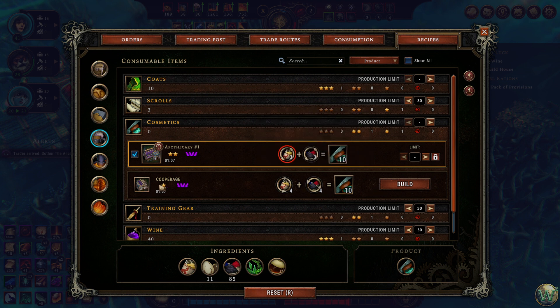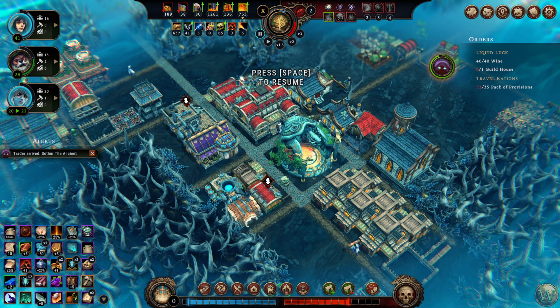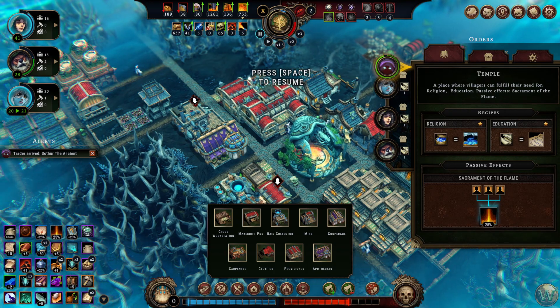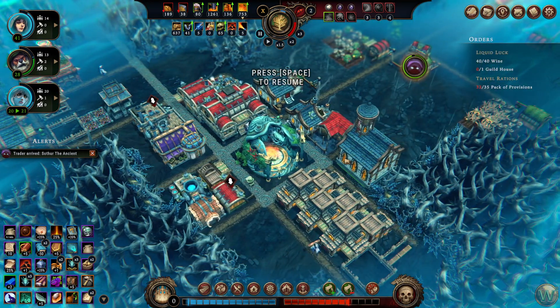Wait, what was I going to make at the Coop Ridge? You can make cosmetics with eggs — set that limit to 30. What else is at the Coop Ridge? I bet you can't hover or click there. I never made the Coop Ridge. Oh, training gear — did I have — no. So training gear is actually not one that I have right now. Kind of unfortunate.